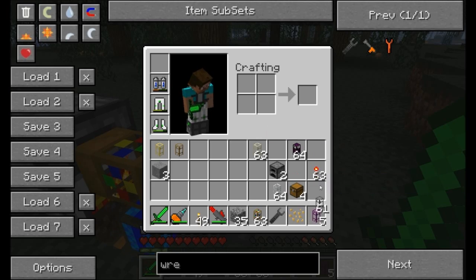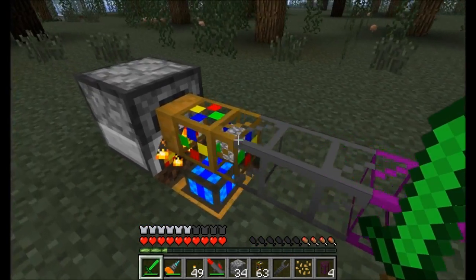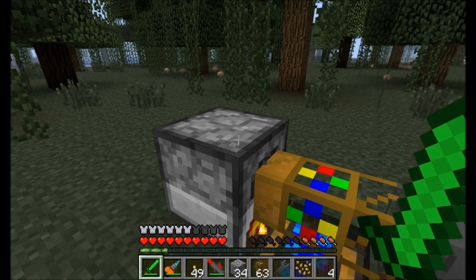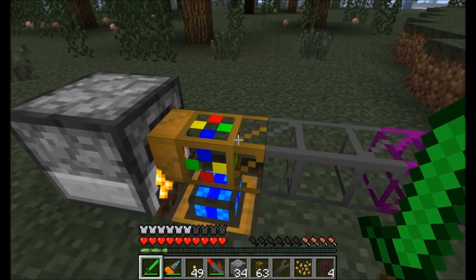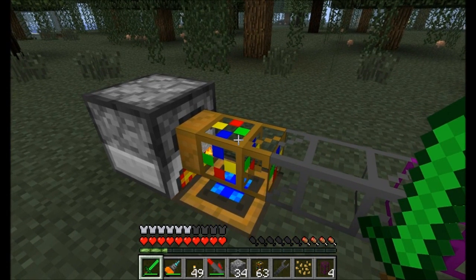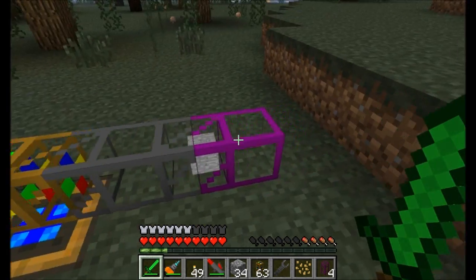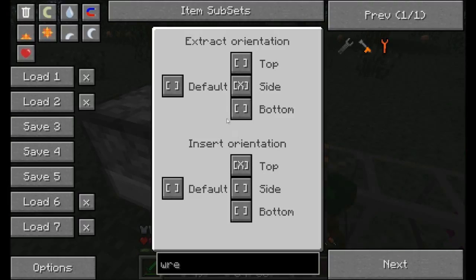I'm going to take an Obsidian Transport pipe and throw some cobble in it. Look at that! The cobblestone landed in the top slot because we told it that anything going inside the machine goes in the top. And now that the stone has been cooked, it's getting extracted out of the same pipe it went in, because we told it that the Extraction Orientation is on the side. We've told this pipe how to deal with items.